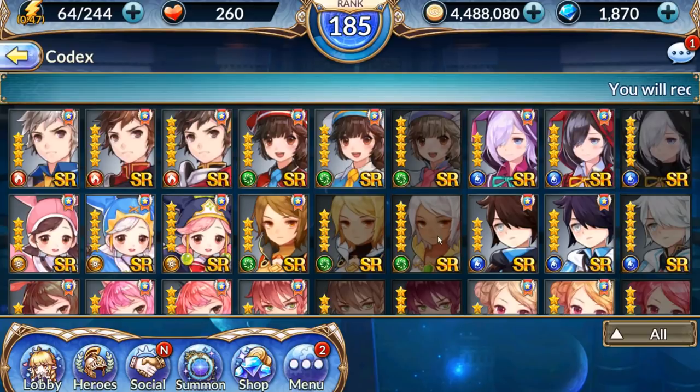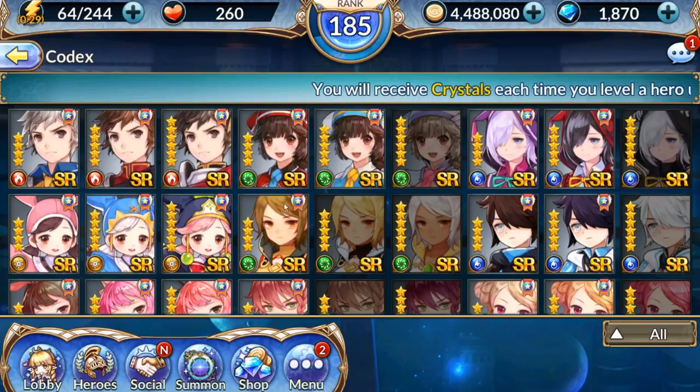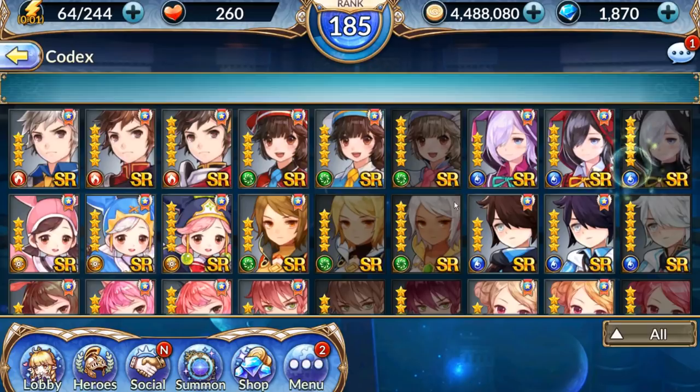Super rares are a little bit harder to obtain, and the main way you're going to be getting those is from gacha pulls alongside the rares. Crystals-wise, they're exactly the same as the rares — they can be four, five, or six star and you'll get six, eight, or ten crystals for them. But since there are only 105, you're only going to be getting about 840 crystals once you totally complete the codex.